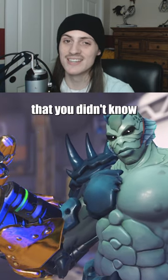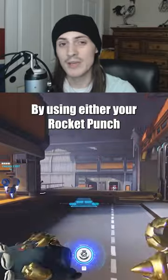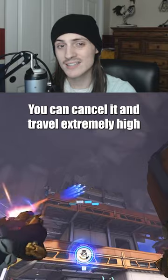Here are 3 useful Doomfist techs that you didn't know. Slam Cancel: by using either your rocket punch or your power block immediately after you use your seismic slam, you can cancel it and travel extremely high.